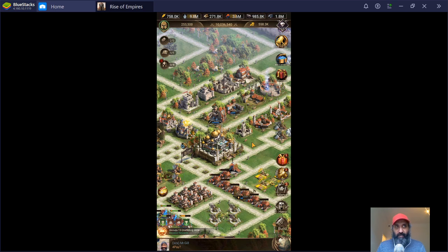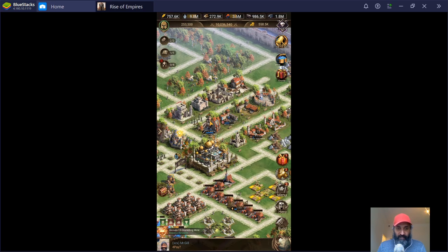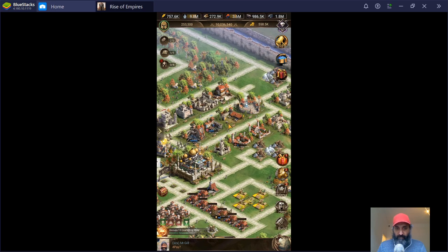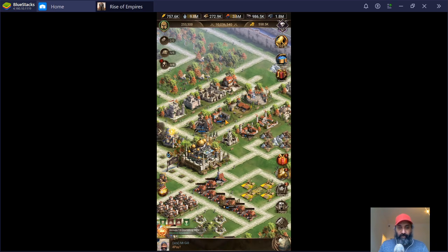Going back to what I said at the start: if you think you're going to be stuck on castle level 19, 20, or 21 for a while — I'd say definitely more than six to eight weeks — then enhancing some of your troops is a good deal at about 89 gold. It will give you that slight edge in any conflicts. However, once you get to castle level 22, training tier 8s is obviously the far better and cheaper way to go.